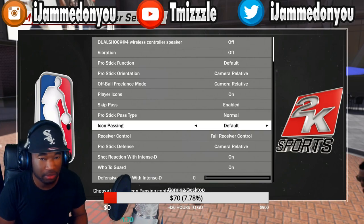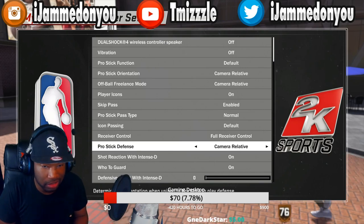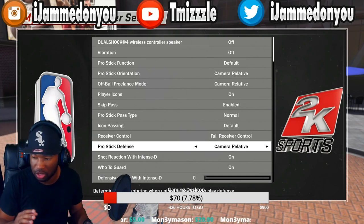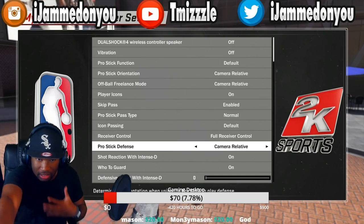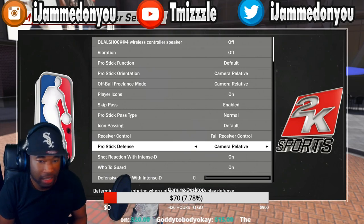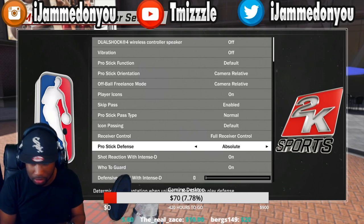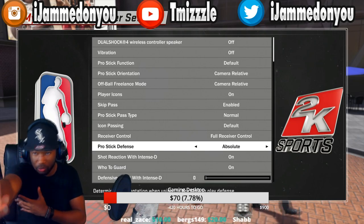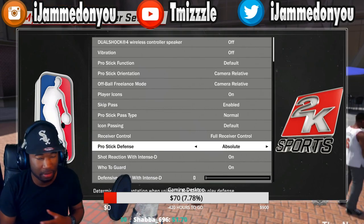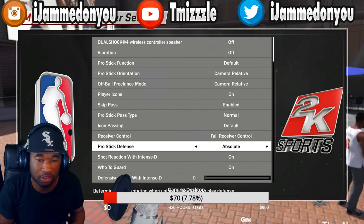Pro stick defense — this is a personal preference. I don't really use pro stick defense because it's pretty much when you're guarding somebody and you want to put your hand up. I don't use it because it slows you down when it comes to sliding and stuff like that. It is easier to keep pro stick defense on absolute because when you're pressing somebody, you want up to be up and down to be down, but since I don't really use it, it doesn't matter much.